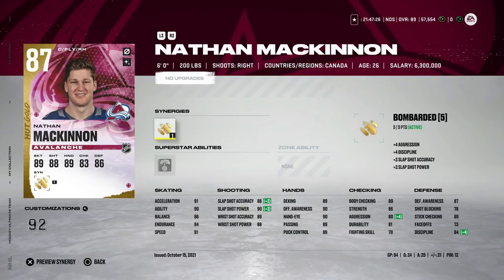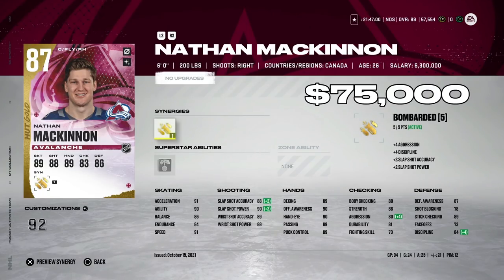Next, the base Nathan MacKinnon — 87 overall, 91 speed, 91 acceleration, and with Bombarded activated his slap shot gets even better. He's only going for 75,000 coins, which is a great value. If you do pack his X-Factor card you can save coins by plugging this base card in to unlock his tier-7 card. I use him on my pay-to-win team and he's extremely good.